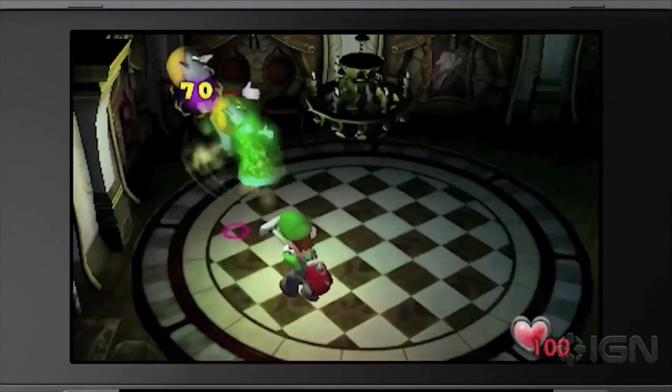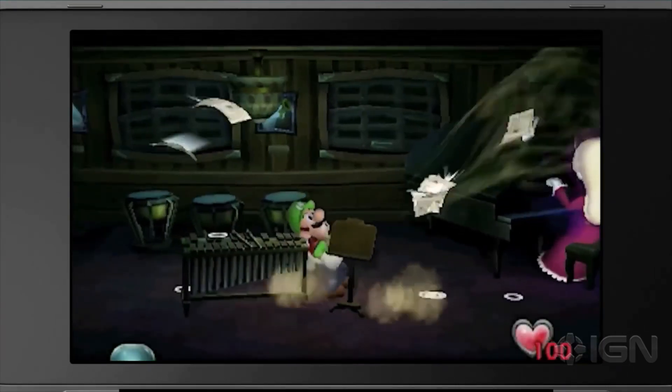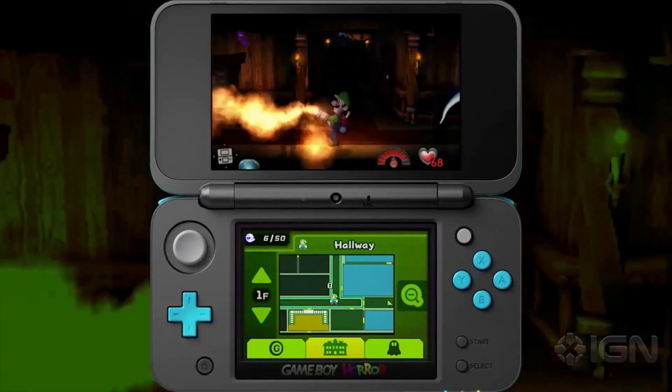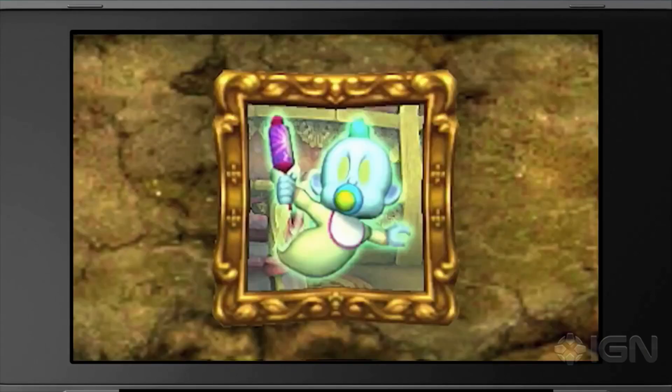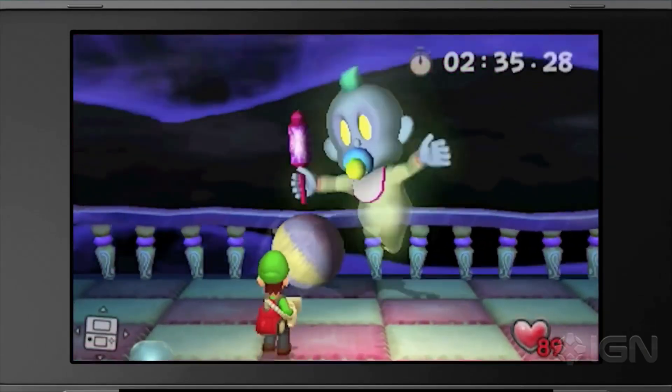Luigi's something of a scaredy-cat, but these classic ghosts and traps are no match for his vacuum cleaner. The mansion's map will be displayed on the bottom screen. If you work up the courage, fight the ghosts of your past battles in the new Boss Rush mode.